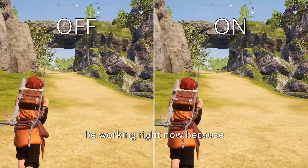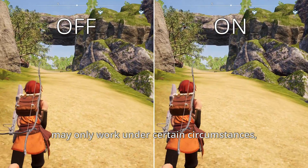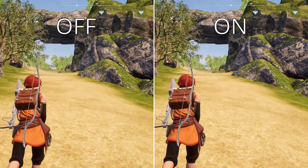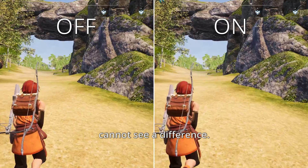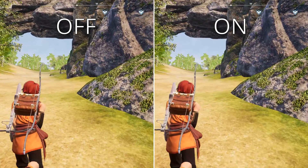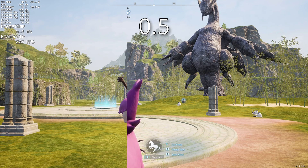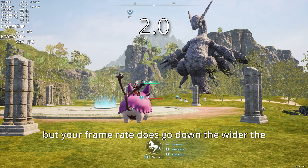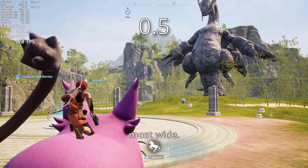Camera shake may not be working right now because I cannot see a difference between the clips. It may only work under certain circumstances — I tested on multiple computers and just cannot see a difference, so let me know if you can. Ride camera distance is basically a field of view slider for when you're on your PAL, but your frame rate does go down the wider the field of view, about 5% from the least wide to the most wide.